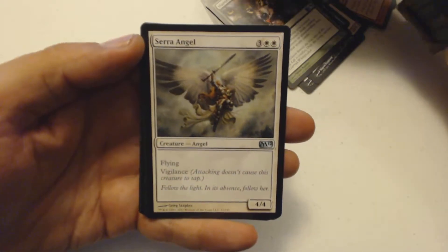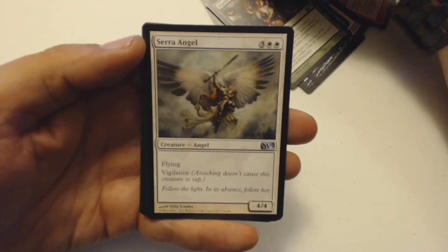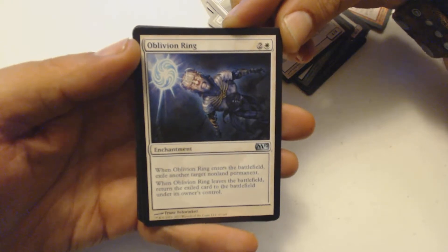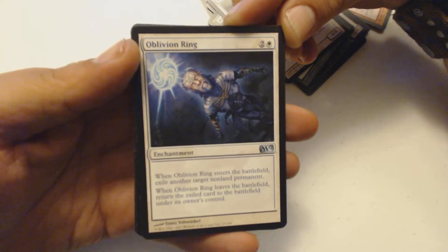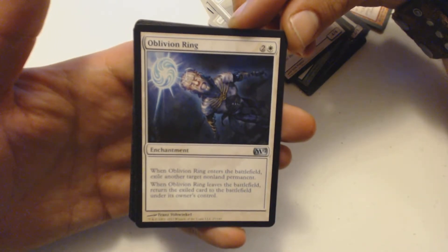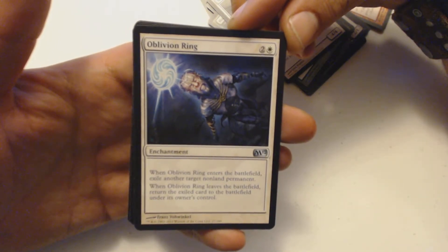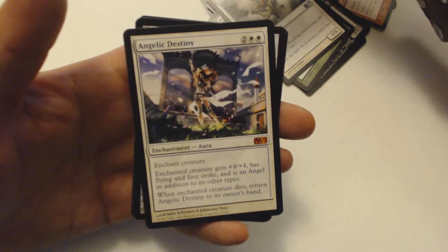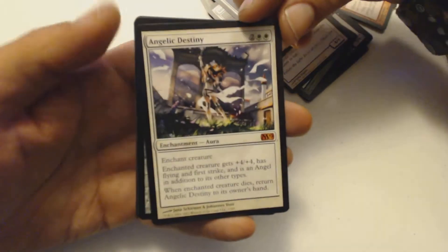Then I got Serra Angel — three and two white for a 4/4 Angel with Flying and Vigilance. The last uncommon is Oblivion Ring: two and a white for an enchantment. When it enters the battlefield, exile another target non-land permanent. When this leaves the battlefield, return the exiled card to the battlefield under its owner's control.